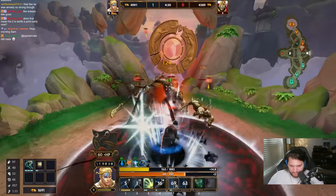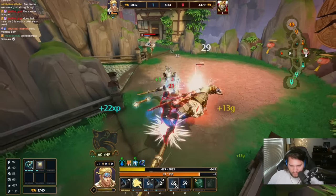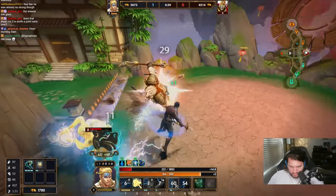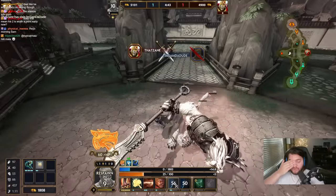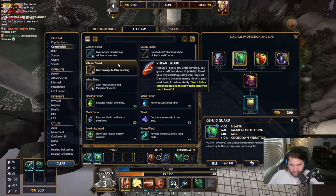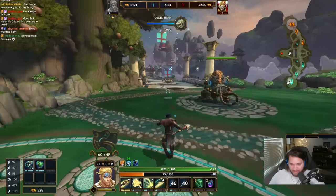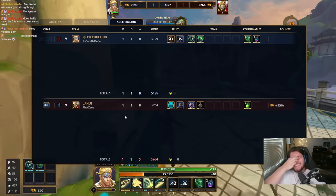I do want this red buff — don't know if I can get it. Nice, I can transform now. Oh I thought I could transform — I thought by hitting him with my 1 it would transform me, but then it didn't transform me. And so I just stood there with my thumb on my ass, waiting to transform while I wasn't transforming, and then I got ulted. Damn it.